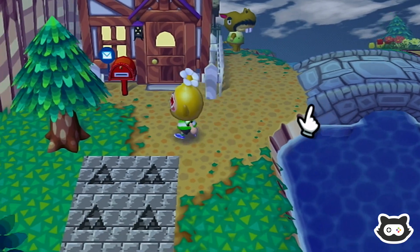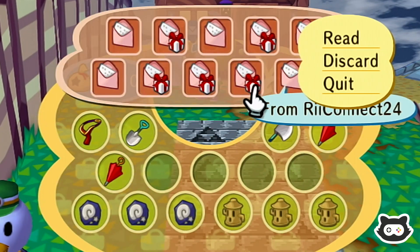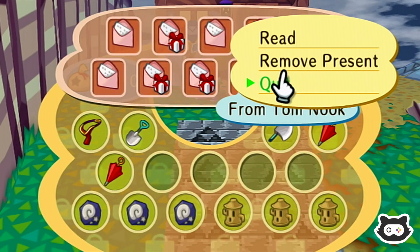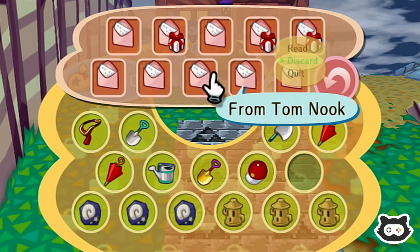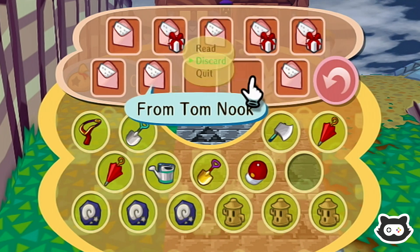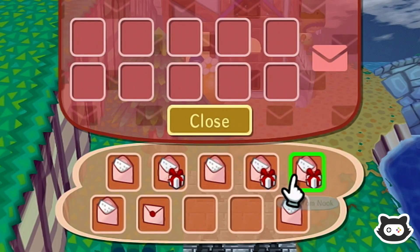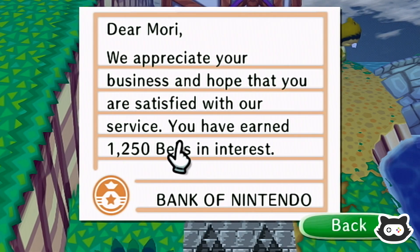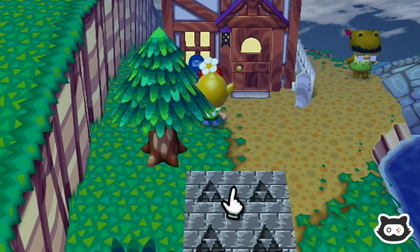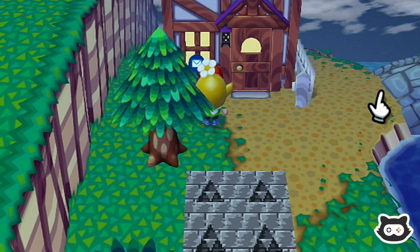It's not raining today but that's definitely awesome to get some new DLC. We have a lot of letters today so we may as well check all of them. We'll discard these and we've got one letter with bells - we earned 1,250 bells. Not too much but still better than nothing.